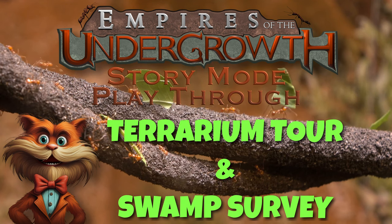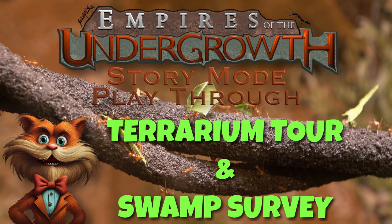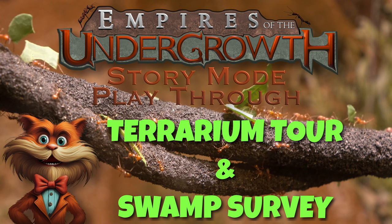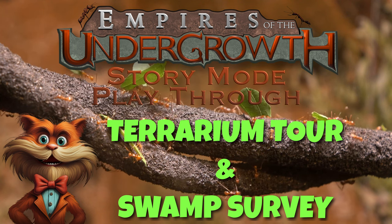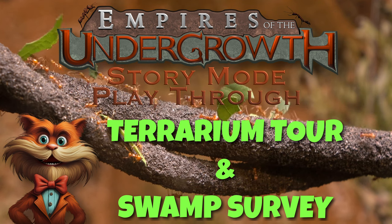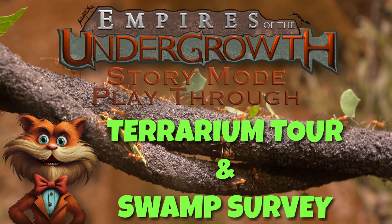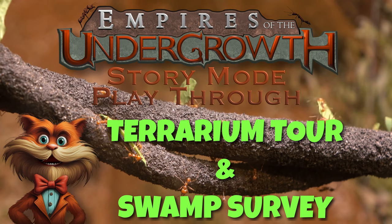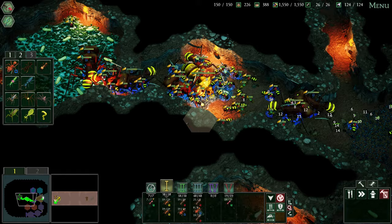Welcome back to our Empires of the Undergrowth story mode playthrough. This episode is a bit of a departure. Instead of playing through a level, we look at our new home and then the swamp in which the next story mode level takes place. The environments Slug Disco has created for this game are so wonderful, it only makes sense to slow down and really appreciate them before diving into the high-stress nature of an objective-oriented story level. This episode is broken into chapters so you can easily jump to the content most interesting to you. Thank you for your viewership. Welcome back to the Dezance Formicarium.